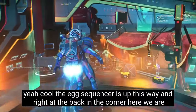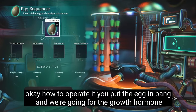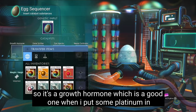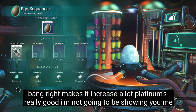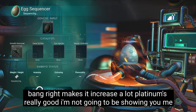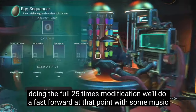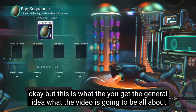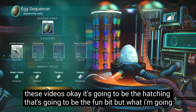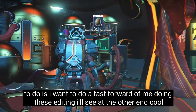The egg sequencer is up this way, right at the back in the corner. How to operate it: you put the egg in, and we're going for the growth hormone — it's a good one. I'm going to put some platinum in. It makes it increase a lot. Platinum is really good. I'm not going to be showing you the full 25 times modification — we'll do a fast forward at that point with some music. You get the general idea of what the video is going to be about. It's going to be the hatching — that's going to be the fun bit. I'll see you at the other end.